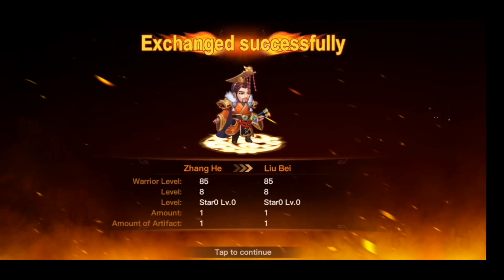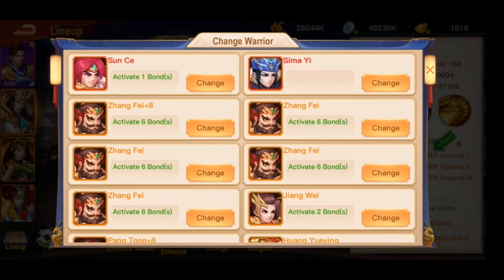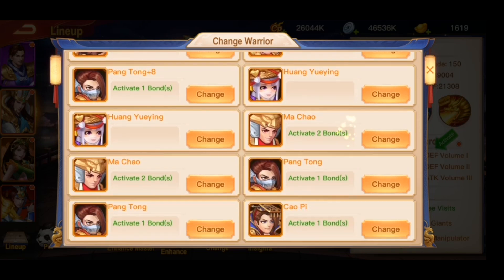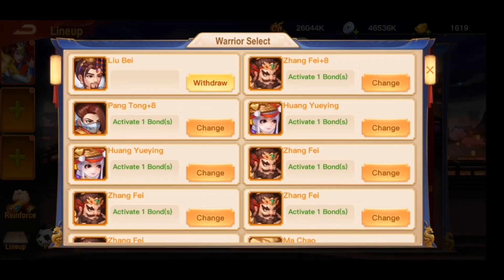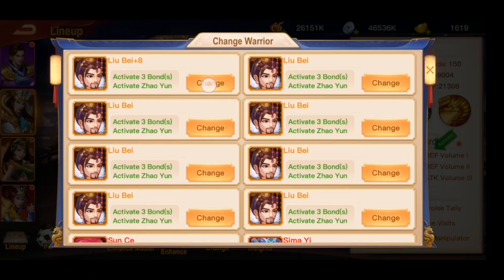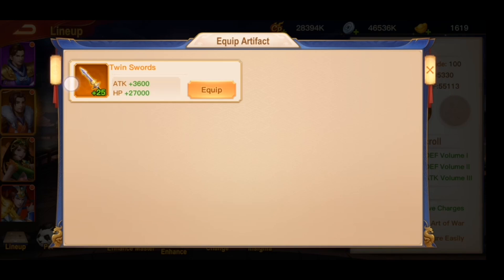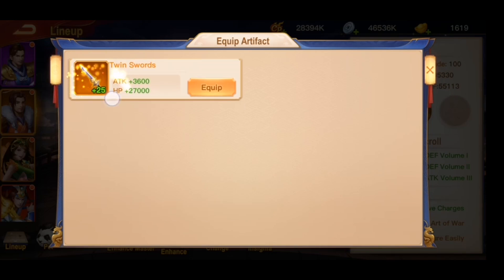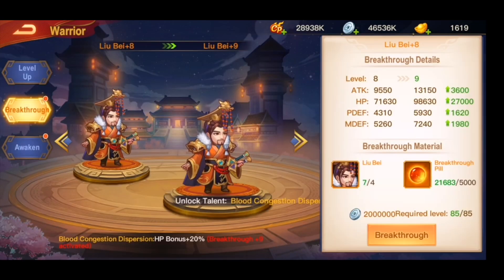I'll use a little break on him. He is over here, so just use him. I got the artifact change as well, so just equip it, and then I can break him through to plus nine. Let's just do it.